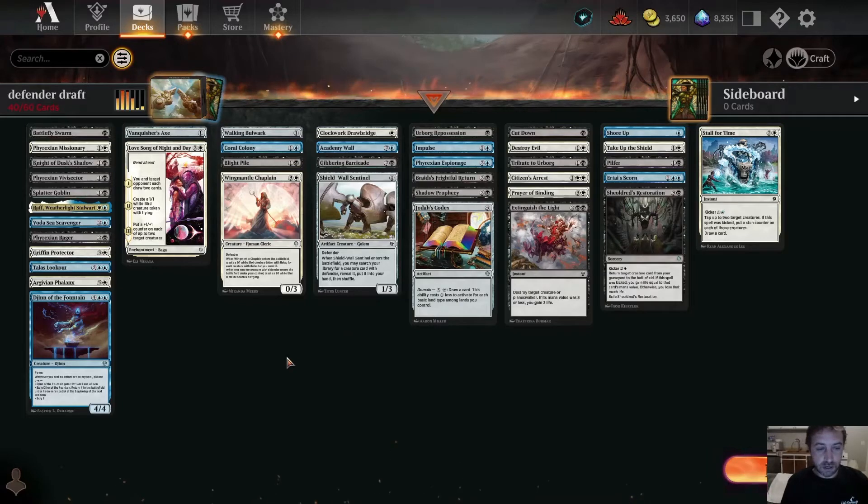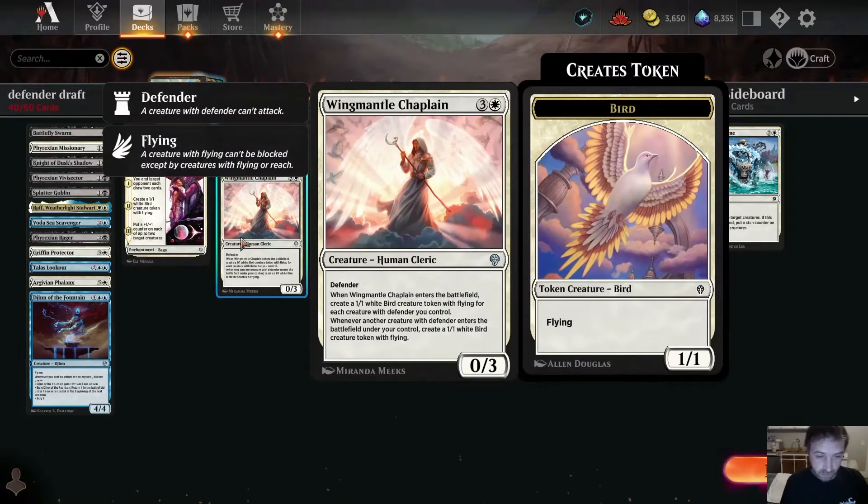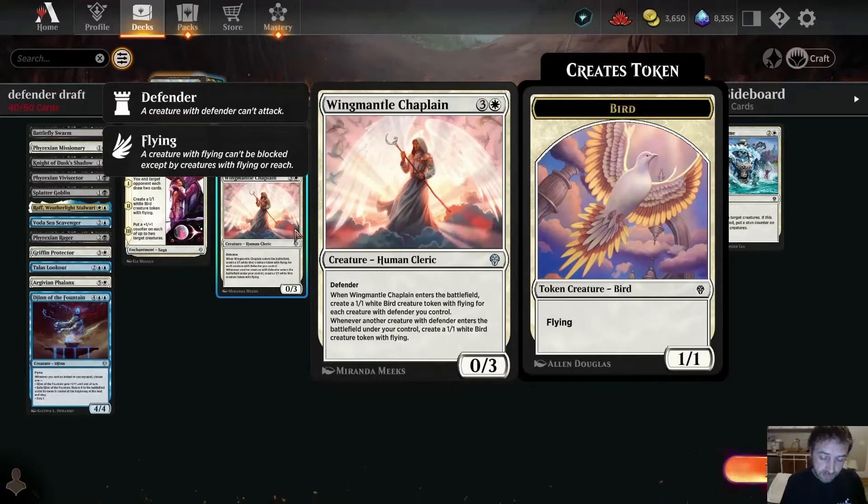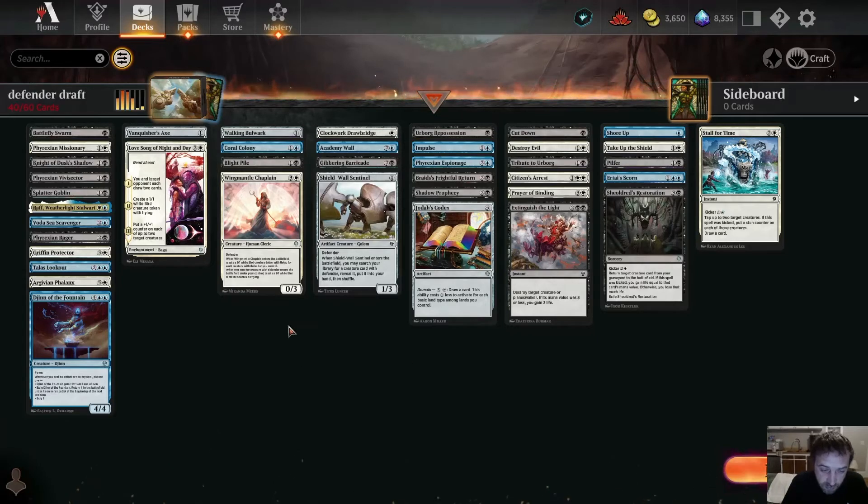These four are our defenders with win conditions. Wing Mantle Chaplain is probably the best one. You need at least two in your deck — preferably three or four — in order to play the defender deck and win solely on defenders. It's a 0/3 defender for four mana. When it enters the battlefield, create a 1/1 bird token with flying for each creature with defender you control. Then whenever another creature with defender enters under your control, create another 1/1 white bird. It's not unusual to put out five or six birds at a time.